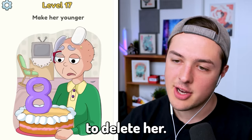Level twenty-nine: attract attention. This shouldn't be too difficult. I'm just gonna go ahead and just delete that. I don't know if that would attract — maybe? Next level. Level thirty: erase the excess. We're gonna go ahead and expose the eyeballs like this. That's all you have to do in order to be a ninja.